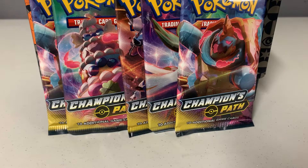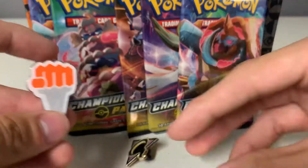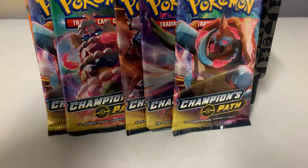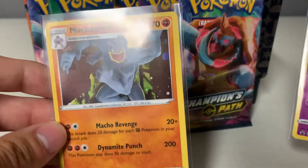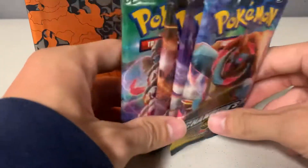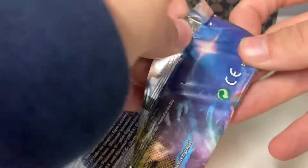How's it going everyone, Calvin B here back with another video. Here's a quick video of Champion's Path — I want to do a hunt for the Charizard. I opened the Stow-n-Side box here. The two pins you get are the two promos; the Gengar looks amazing, like the holo on that. Machamp — alright, without further ado, let's get right into the packs. We have five packs, hoping for that Charizard. Here's the first pack.